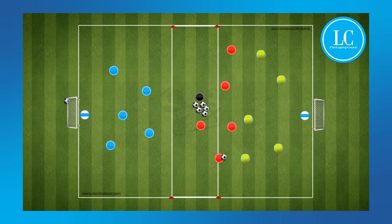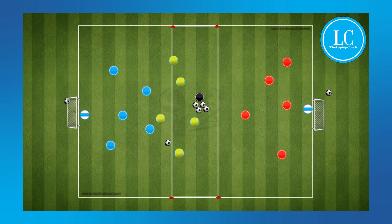If possession is lost or the ball leaves the area, then a new ball will be given to the defending team who will transition into the attacking team. Reminder: when the in-possession team has the ball in the central zone, they cannot be challenged.